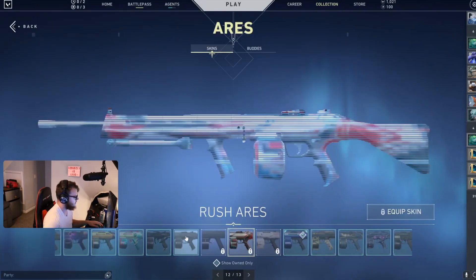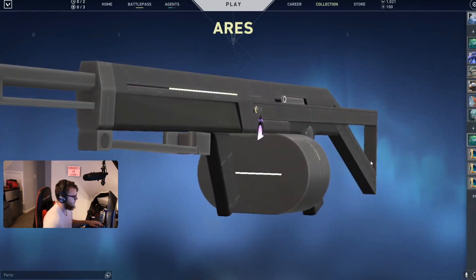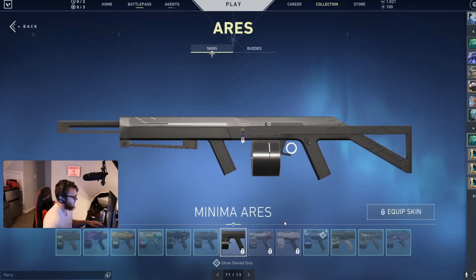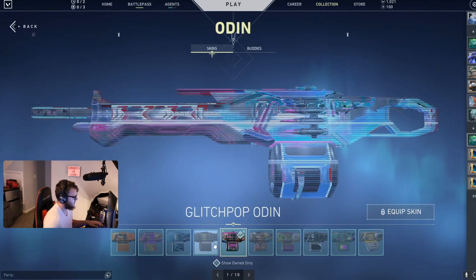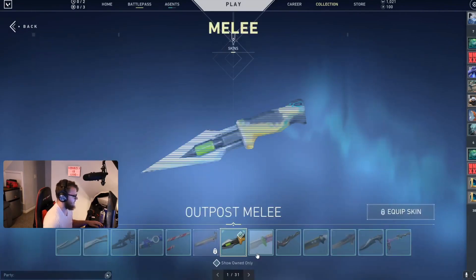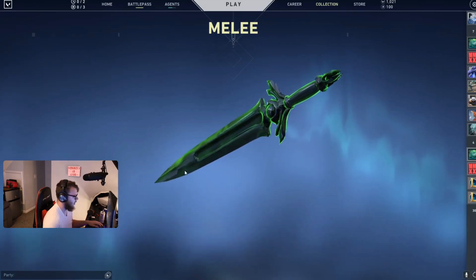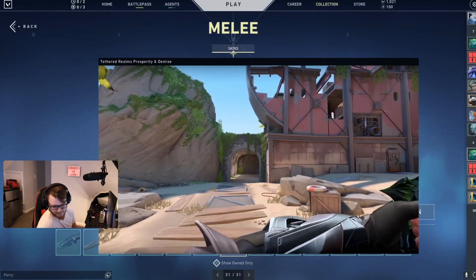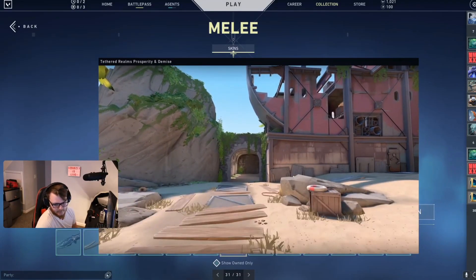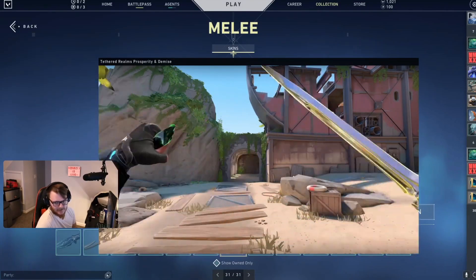Pretty cool — the Minima Aries. The only good Aries skin is Singularity, but it is what it is. Nothing for the Odin. And then finally the one good part: the Tethered Realms melee. This is the one good part about Tethered Realms — it's the first dual wield melee, and that's actually cool. We like that.